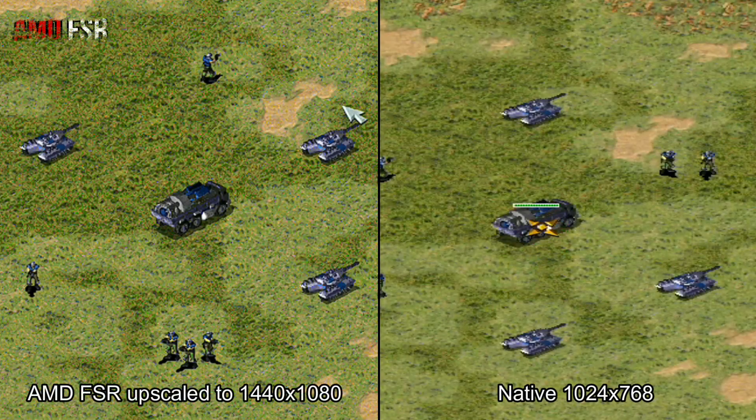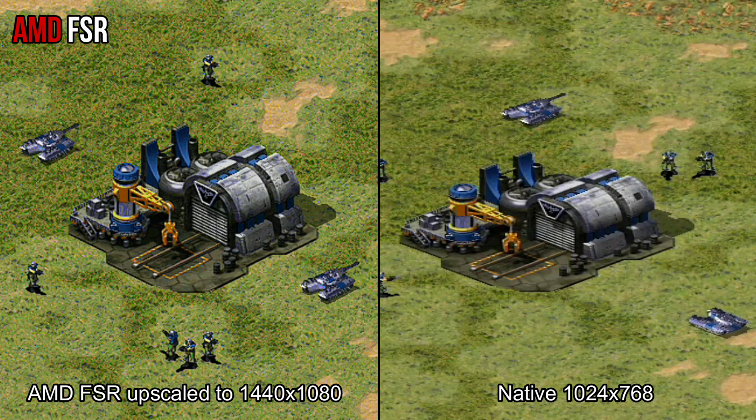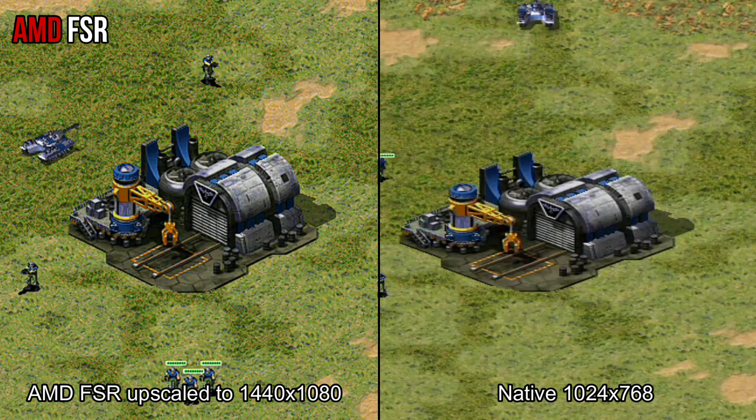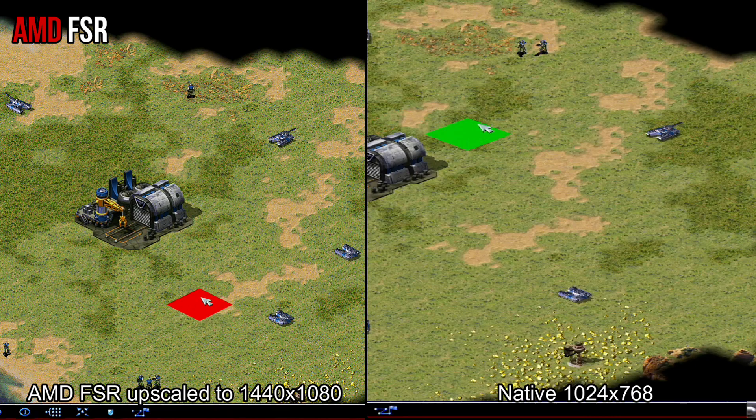Let's compare native video to upscaled video. Upscaled looks so much better. This is a great example where we can use AMD FSR and lossless scaling to refresh old games.